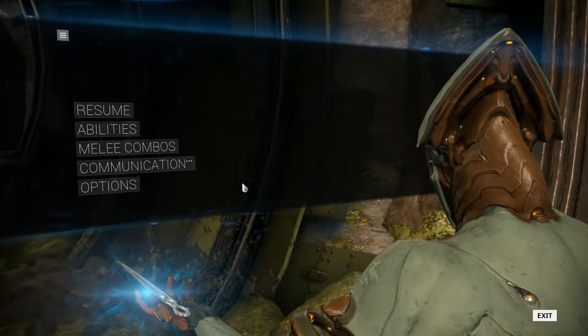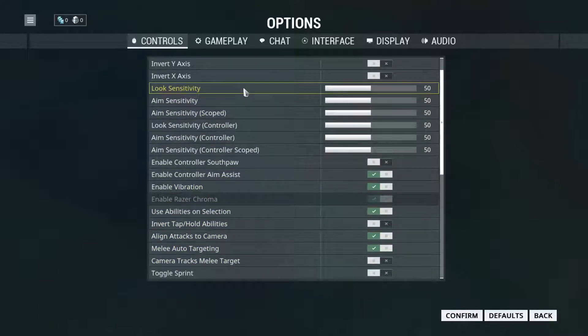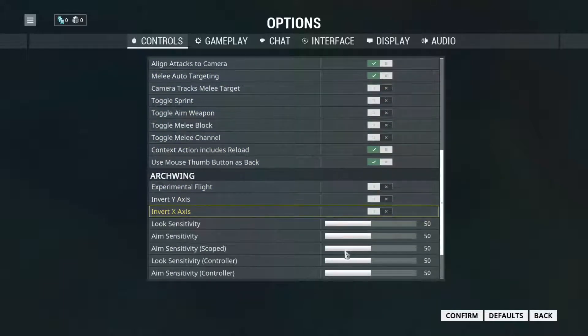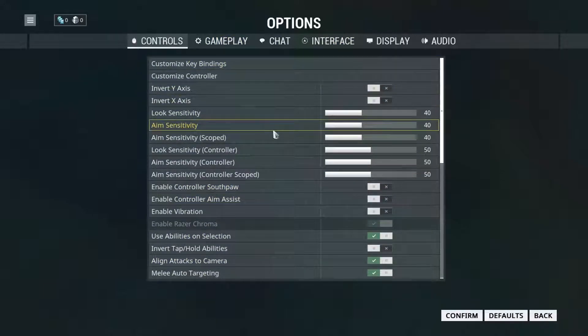Let's go ahead and check out the keys. I'm not playing with a controller. Looks like aim sensitivity — is there a separate mouse sensitivity? I don't think so. I think I want to turn this down just a little. No controller, not a southpaw. Aim assisting — I'm not playing with a controller anyway so I'll turn that off. No vibration either. Usability is on — no idea what that means. Align attacks to camera, melee auto targeting — I'll leave that on for now. I kind of don't like auto stuff, I like to play on my own. Archwing — no idea what that is.